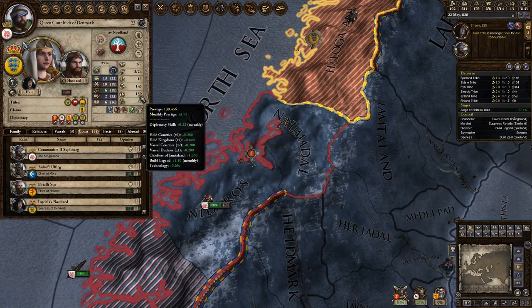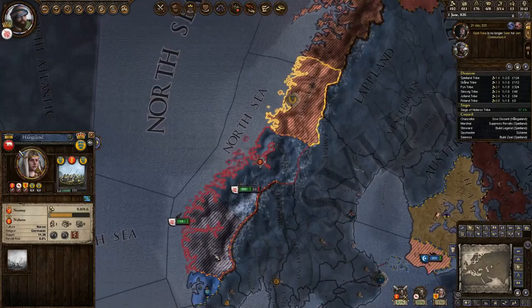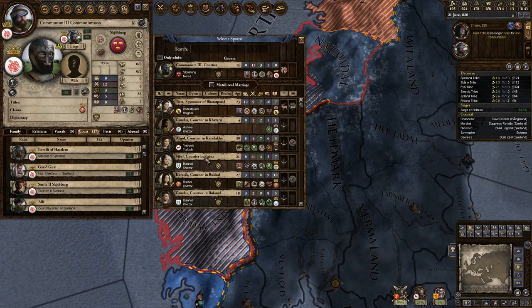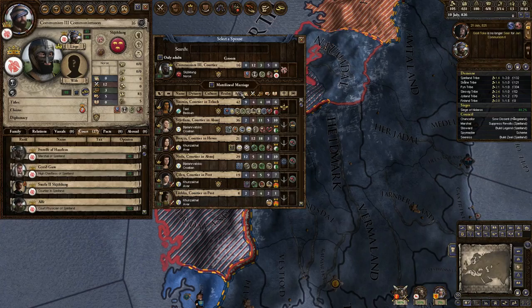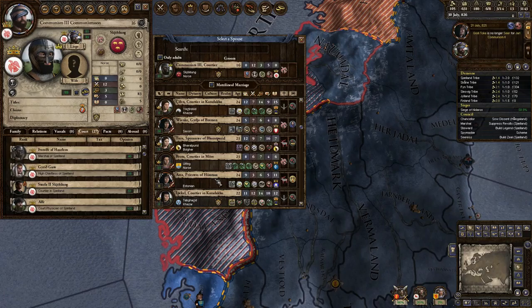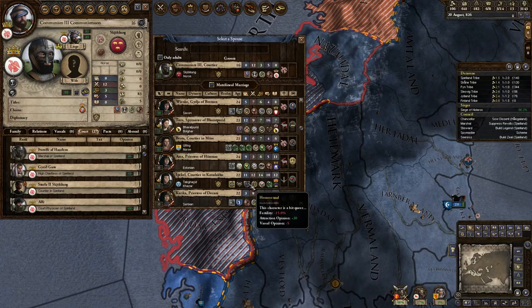We might be able to do it as soon as we finish this little war up here. Let's check - she does not have a lot of prestige. So if we needed to, we can just call in all of our tribal army forces. Communism III, we need to get you someone good. We're looking for some good traits - let's start at age. She's a genius.